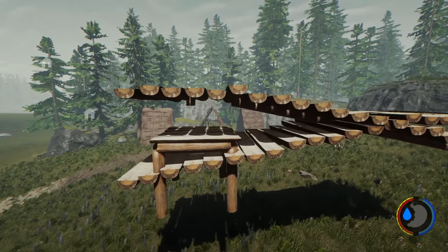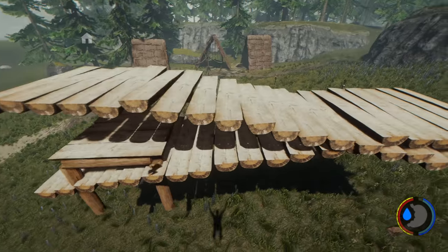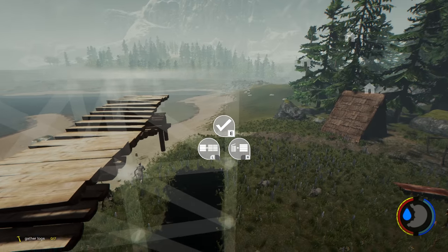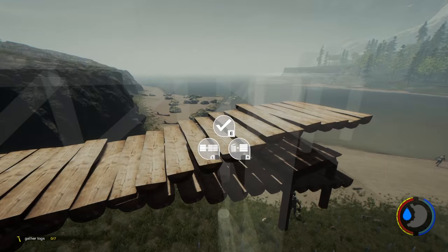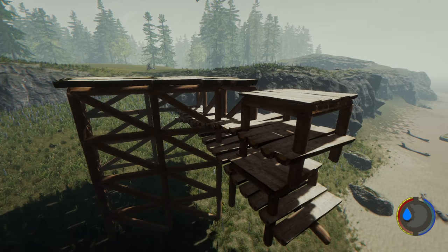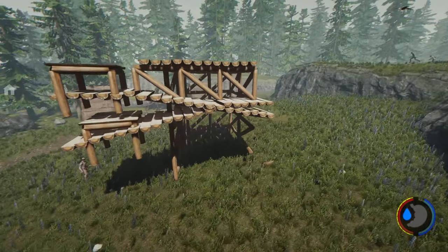Keep in mind the platforms — custom platforms, all that stuff — when you place them on the stairs they will only be held up by the stairs on areas they exist. So if you notice with my building, I've actually built a circle of stairs with a section of floating platforms so I could create that circle kind of effect.